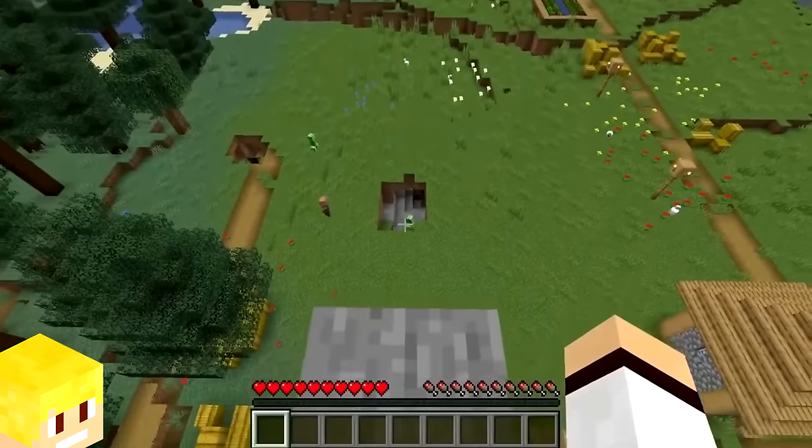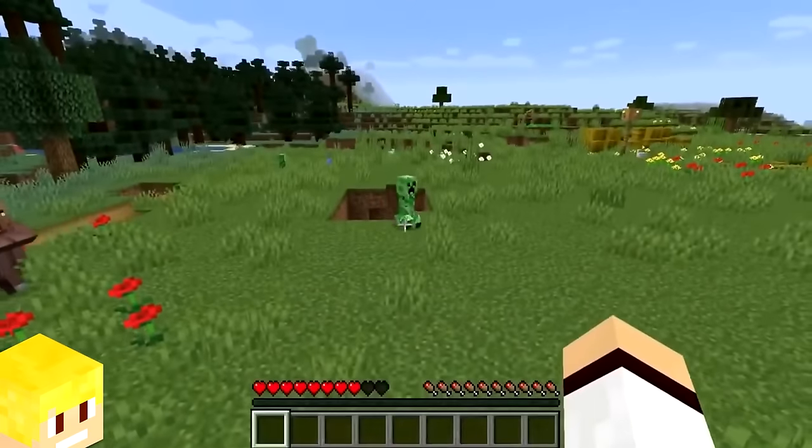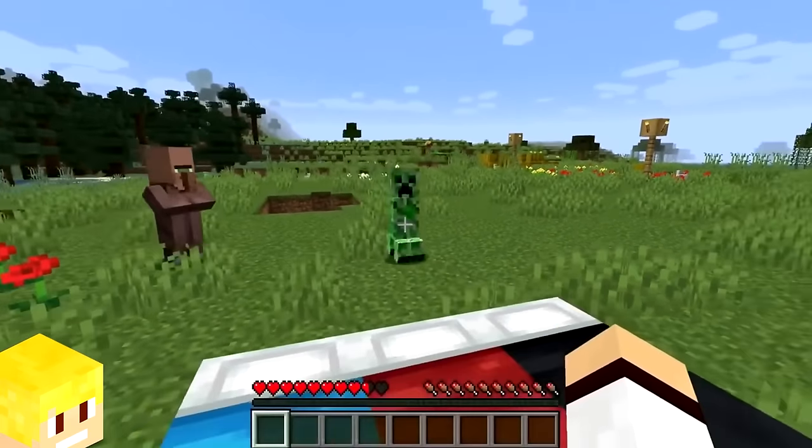Falling onto a bed in Minecraft is a good way to potentially save your life, as the bed will take up to 50% of normal fall damage.